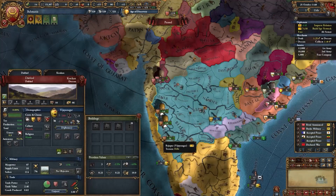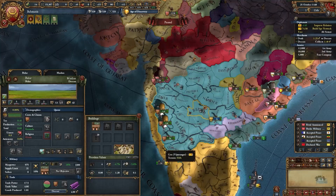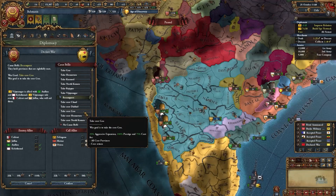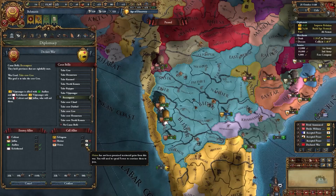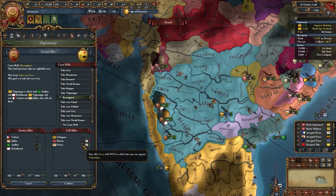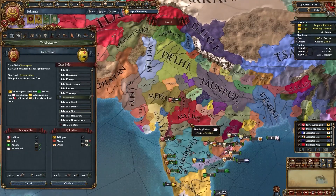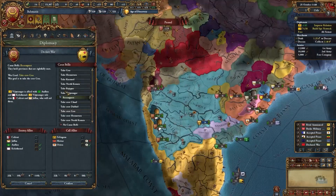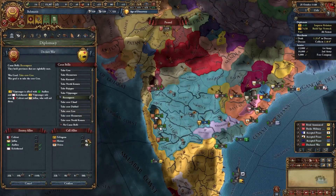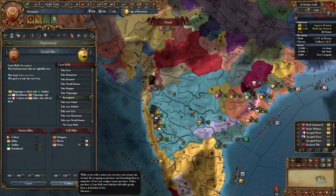We also want to take the core provinces on the coastline. Go ahead and attack Vijayanagar — do it for the reconquest of whichever province. Call in your allies if they join. Keep in mind you can solo this war unless Vijayanagar allies someone like Jaunpur, Malwa, or Mewar. I'm going to attack them for Goa, call in my ally Orisa, and go right in.